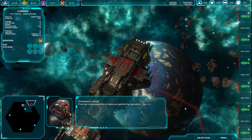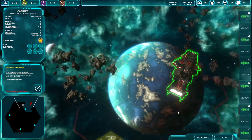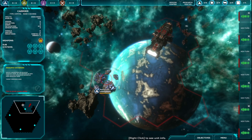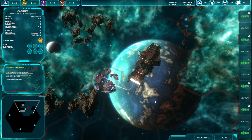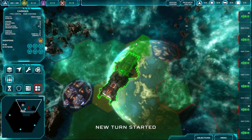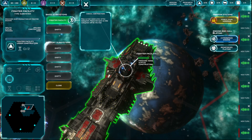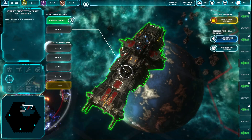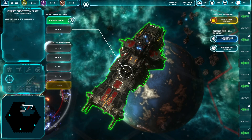First, we must establish a resource gathering operation. Use the carrier's resource gathering ability on the nearby resource field. Now that we have a steady resource income, we can start construction of the carrier subsystems. Build one fighter facility subsystem. Fighter facility — where was this one? Okay. I like how that actually works. Two turns.